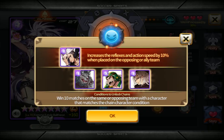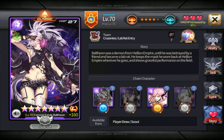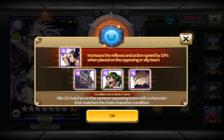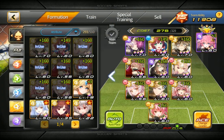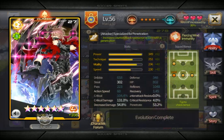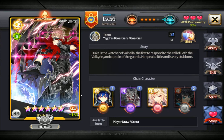Some of them are going to be, for example, a friendship chain — it will give you attack power and crit rate by 10% when placed on the same team. Meaning if they're on the opposing team, you will not get a bonus; you only get it on your team. A rival chain, for example, will work on either of the two teams. And there's what we call a nemesis chain, which is only active when placed on the opposing team. Each type of chain has a different bonus.